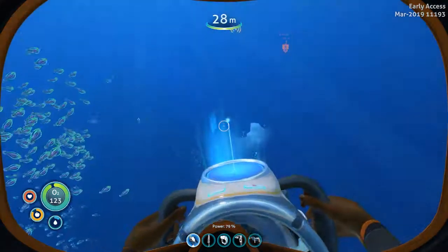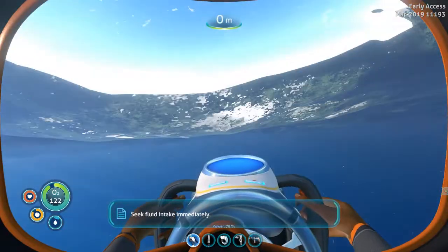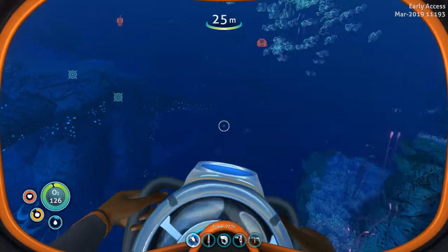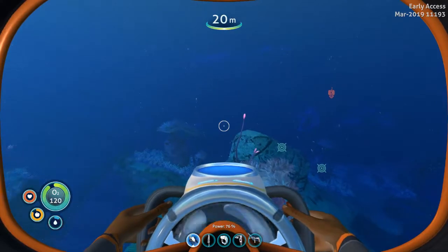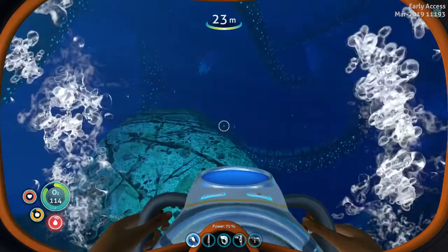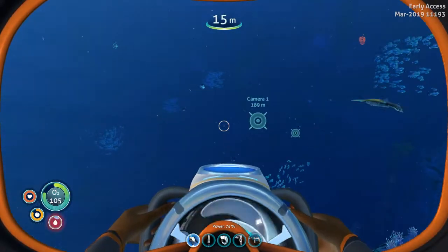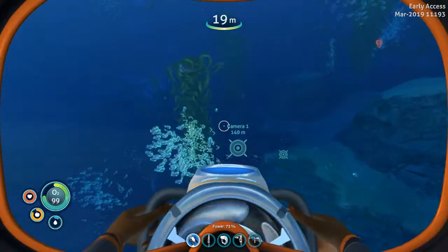I also decided to go check that beacon that has fallen through the rocket island, so that's a little problem. The game has a bug right now where there are no bladder fish, which you can get water from — that's a really big problem. I've died many times off screen by thirst, but I found out that when you eat those little balls in the kelps you get water.